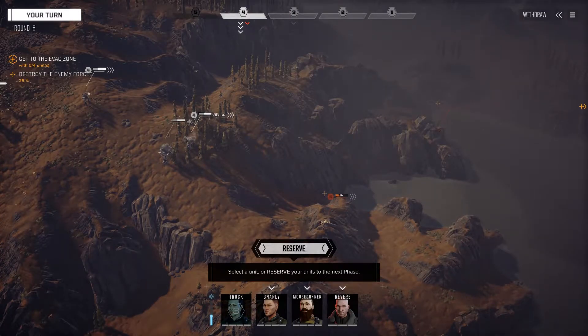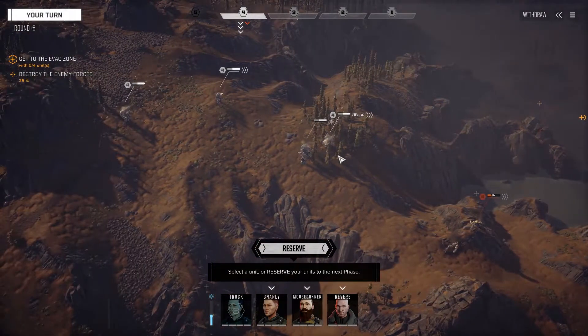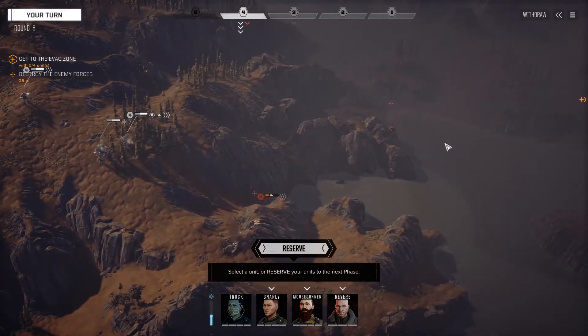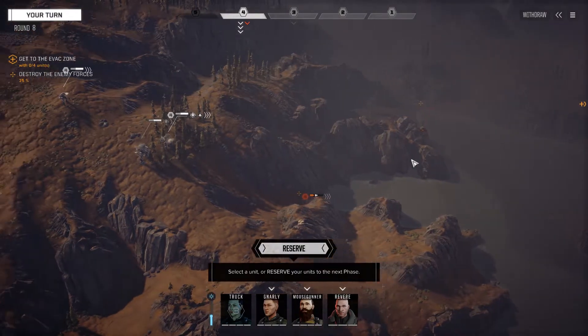Hello and welcome! This is Miles Gunner and we're back with some more of the Flashpoint DLC of Battletech, picking up right where we left off in the last video. We only have a couple more enemies to deal with. We have the Spider, which is pretty heavily damaged, and we have two vehicles which we haven't seen yet, but I suspect one is a Striker and the other is a Scorpion.